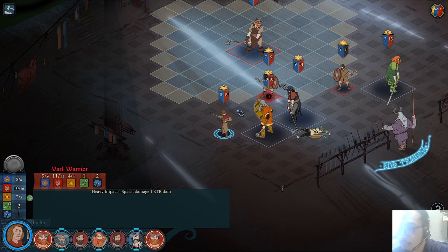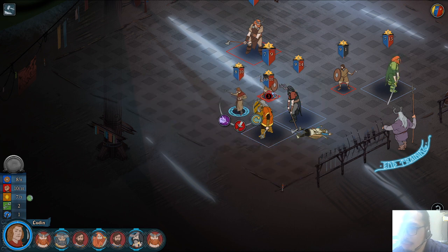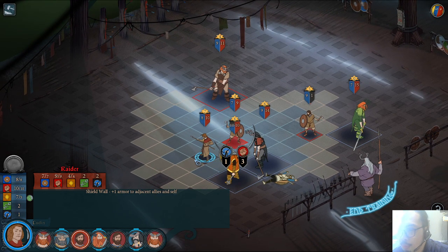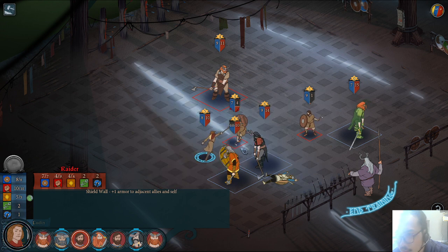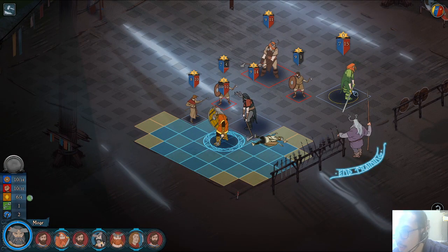I can attack him from that position and still be out of reach of this other guy. The question is when this guy gets his turn. I'm worried about him, so let's reduce his armor so that he cannot deal any damage. Grunolf can hurt this guy — I still have plenty to work with.